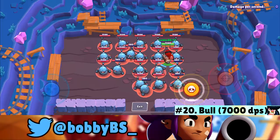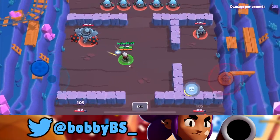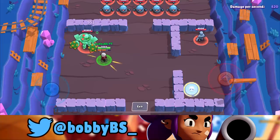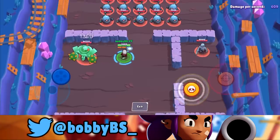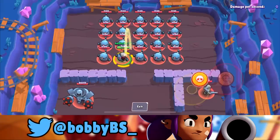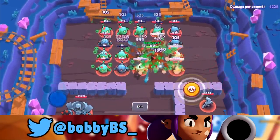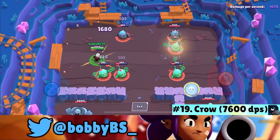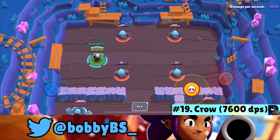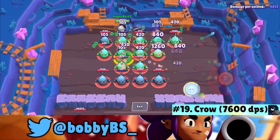Coming in at number 19 we got Crow, another legendary brawler low on the DPS list. Using his super jump, you jump from one robot to the next and spray. Because of the poison you have to wait for the DPS meter to reset between attempts. You can cap off at about 7,600 damage per second, giving him the number 19 position.